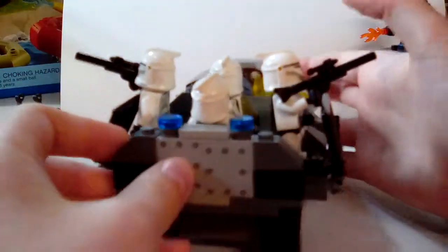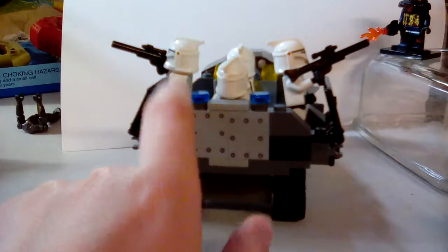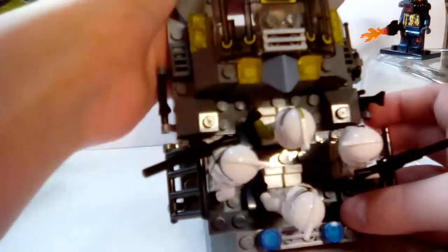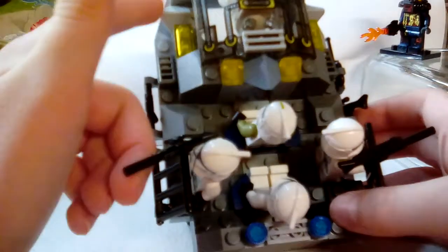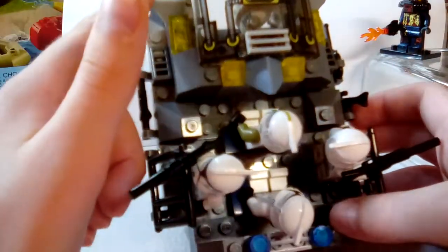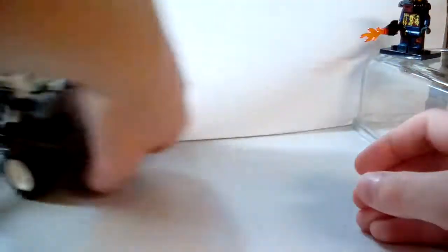If you go around to the back, there's just some steel panels with some blue lights on there. And on the top there's sand blue and yellow detailing around with another one of these little pokey-out things, but this one's in light bluish gray. And that's pretty much it for this.